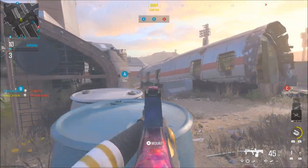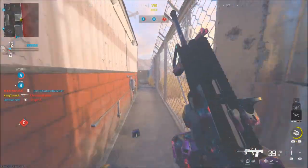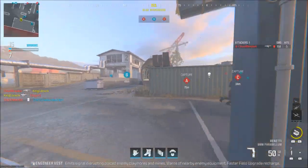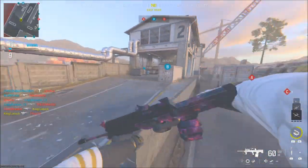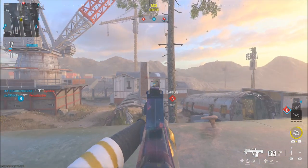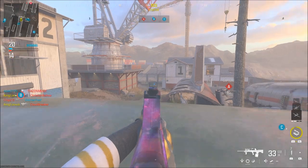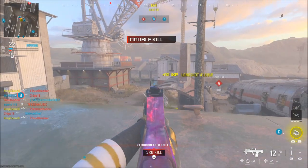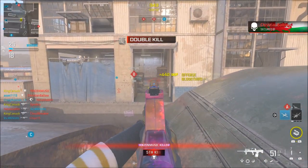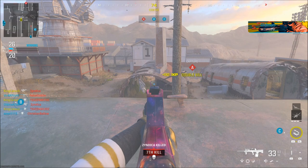My aim is so bad. Teammates, why are we flipping spawns? I don't understand — it's every game, just flipping spawns. My aim can be so bad sometimes. This is a nasty spawn sitting in here.